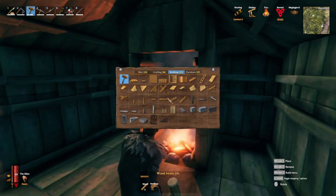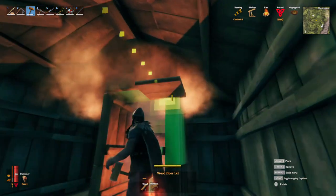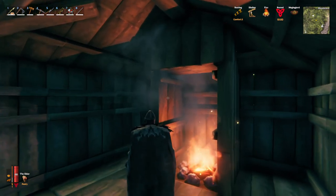Now you can see here in this little tester house we have a fairly standard looking chimney. The smoke will successfully vent out obviously here, and if we add up to two one-by-one pieces to it, it will still vent out the chimney without any issues of smothering out the fire.